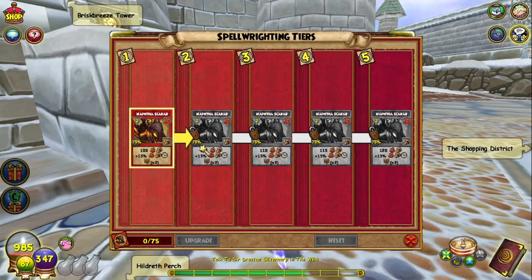The Naphtha Scarab increases in damage as you level it up and gives you the same three overtime traps when you level it up.